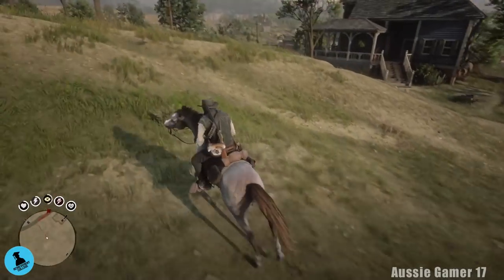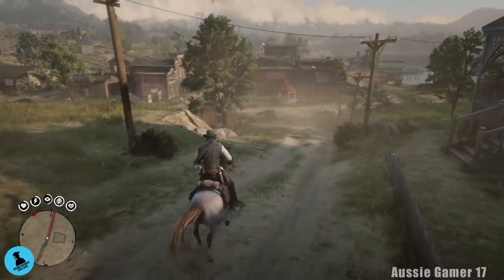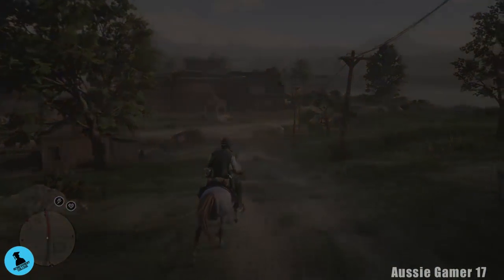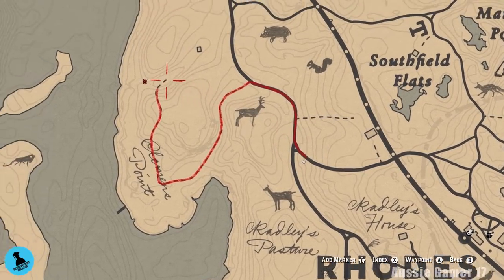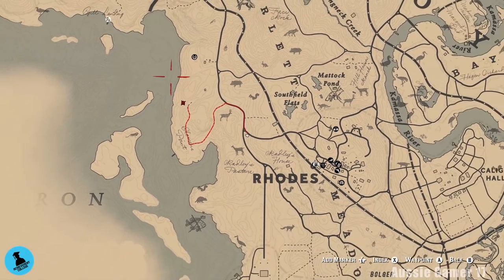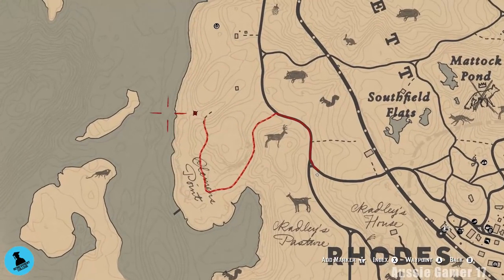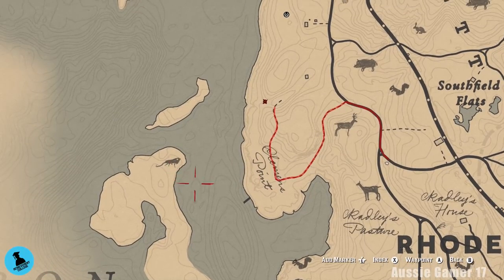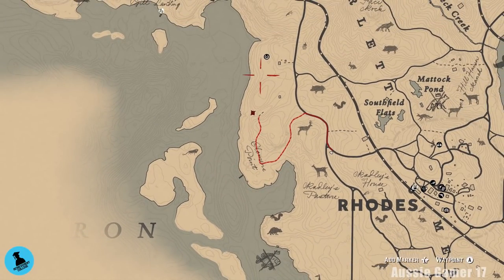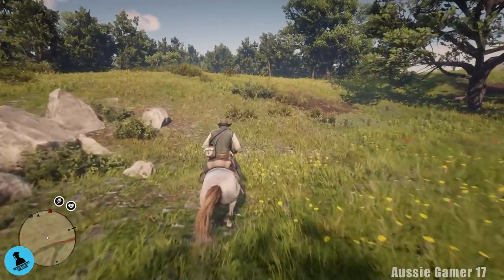I'll cut the video here and join you as we're leaving Rhodes approaching the fishing destination. Here we are getting close - I'll show you on the map. We're going to head to the shore, have a quick look up and down for a boat or crabs. If we spot a boat we'll grab it and head to the island.